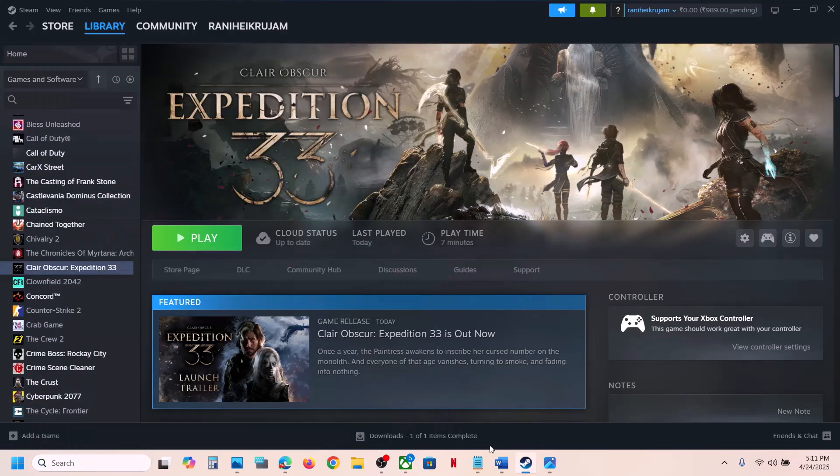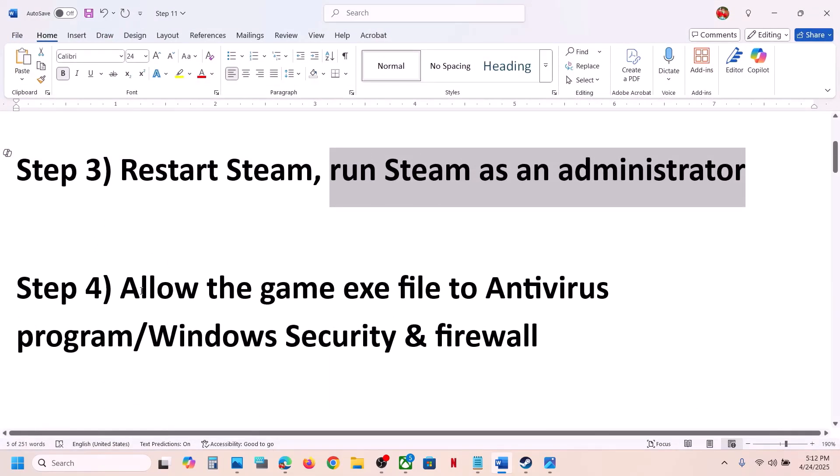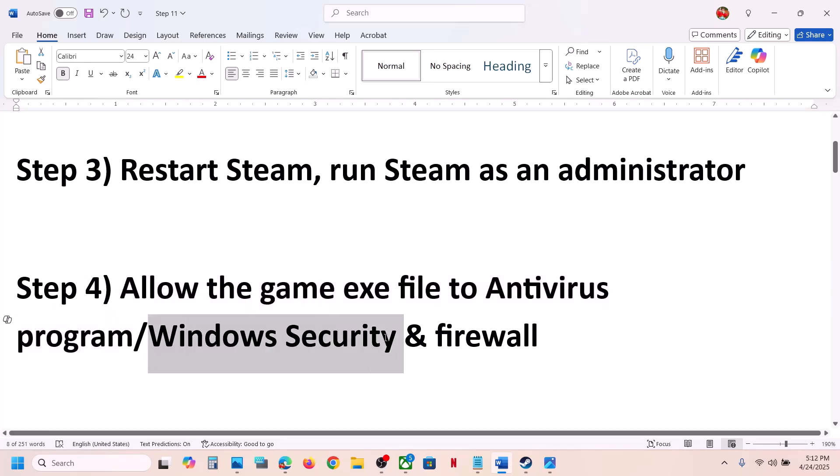The next step is to allow the game exe file through your antivirus program. If you have any third-party antivirus like Avast, Norton, Bitdefender, or McAfee — whichever antivirus program you have — allow the game exe file through it.